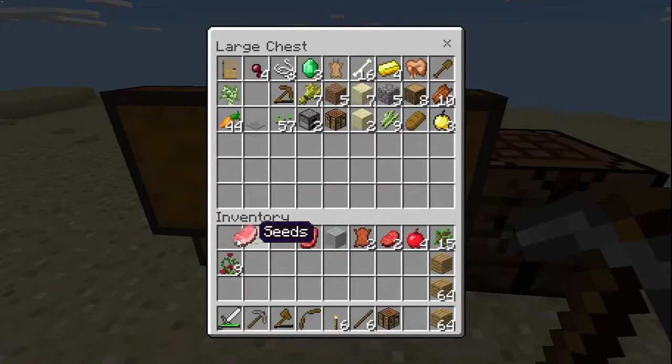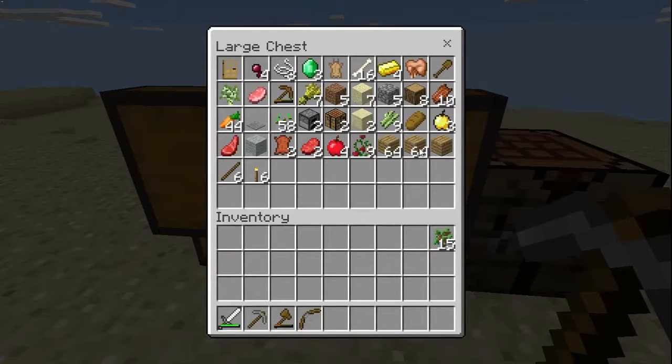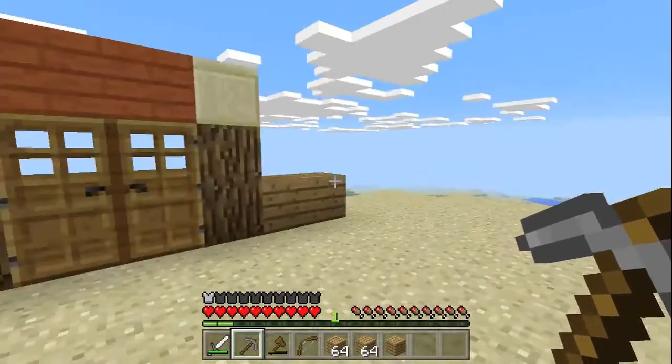We've got some furnaces, which are nice. We've got some beef, some nice leather — we can craft some armour soon. Some bushes, some more wood, a crafting table, some torches. I would say we're going to start making our house. I'd say that we are ready to make our house.